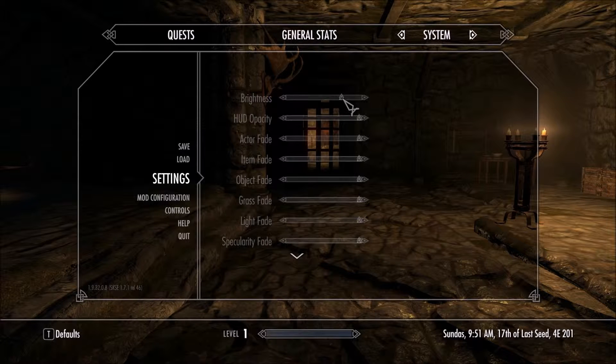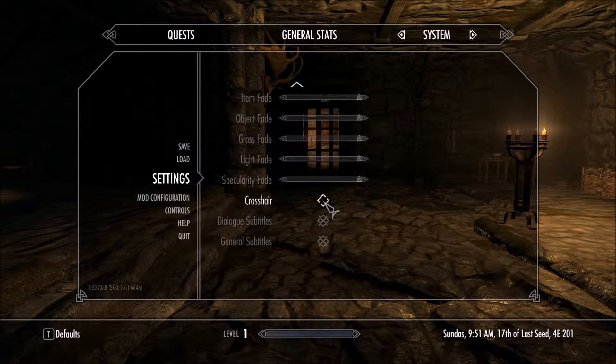For the display settings, I just put the brightness a little up for YouTube rendering. I disable the cursor so we can have complete immersion. I enable dialogue subtitles and general subtitles for people who don't understand spoken English very well, and because I will sometimes be talking and expressing the thoughts of my character during a dialogue, so you'll want to read it to understand the full story.